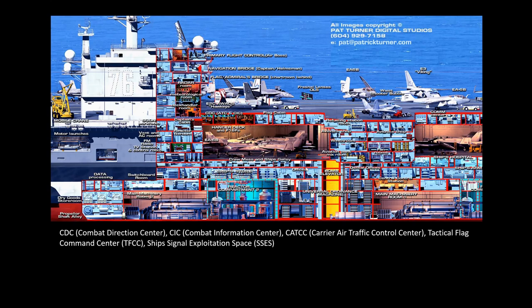I borrowed this amazing cutaway drawing from Pat Turner Digital — just for educational purposes, not monetized. This is a cutaway of the Nimitz-class, specifically the USS Ronald Reagan (CVN-76). It shows a lot of detail: the engine room, armory, and the hangar deck stretching from bow to stern.